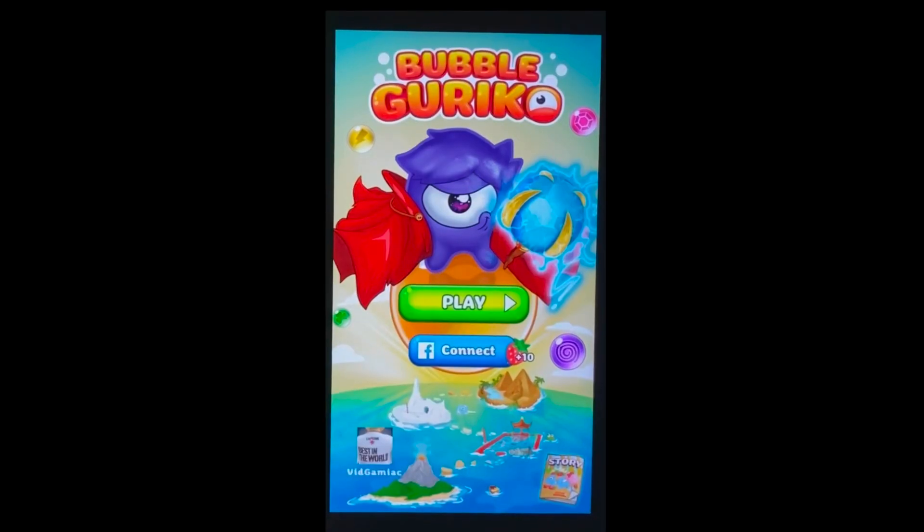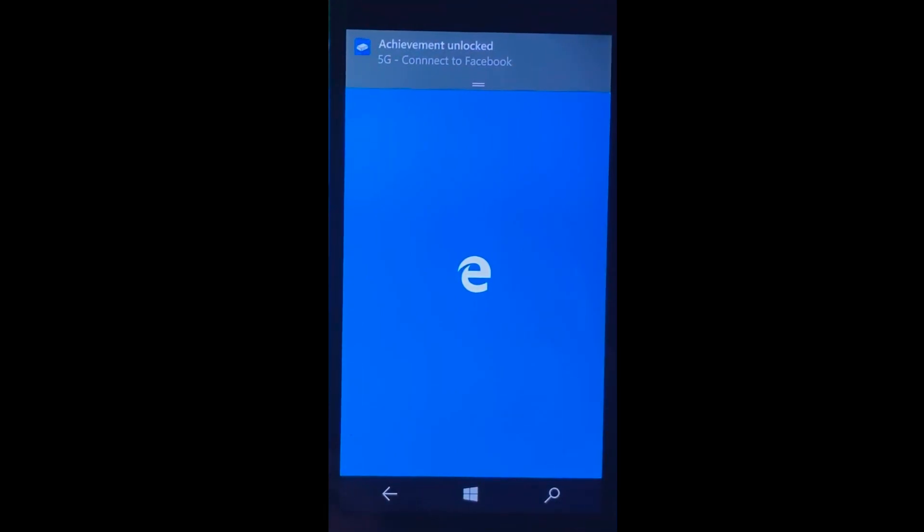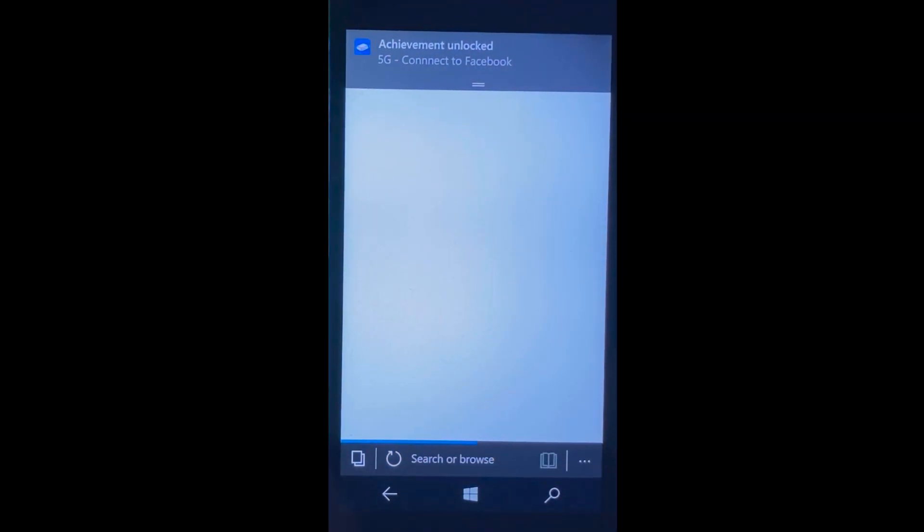Very easy achievement you can do right from the main menu. All you have to do is just hit that Facebook Connect button. It should take you to a Microsoft Edge page — you don't even have to log in. Once you click it once, you should be good for your achievement. Five gamerscore, and that's all there is to it.